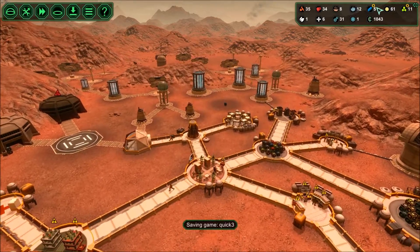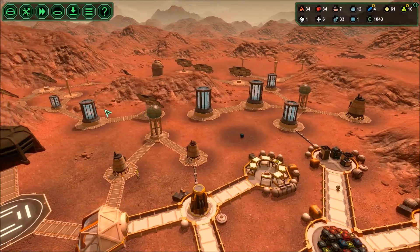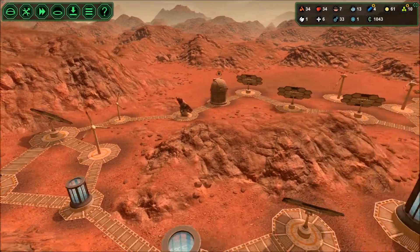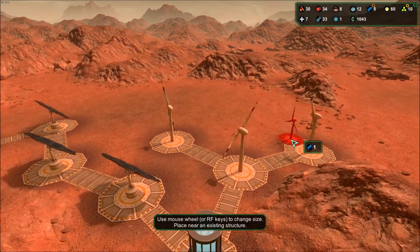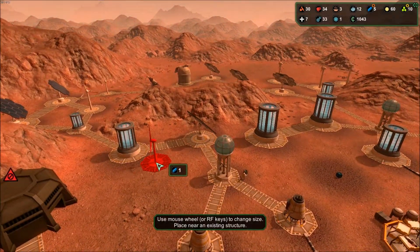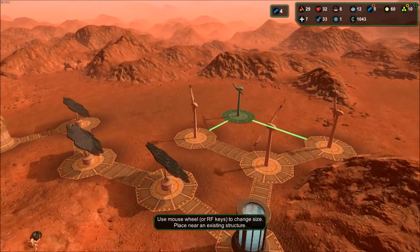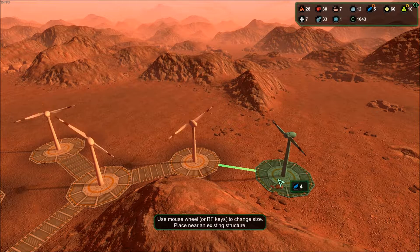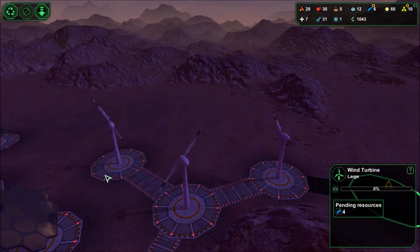Alright, so it looks like we're getting some more stuff rolling. They did finish that so I went ahead and knocked out one down here. Let's work on getting some of this power going up here. Let me get one of these - let's go with the big one. Stick it right there, plug it in. Oh, priority on that. Oh, a trade chip!